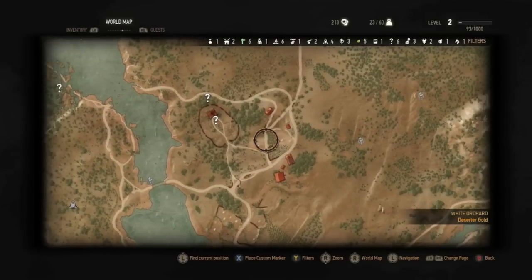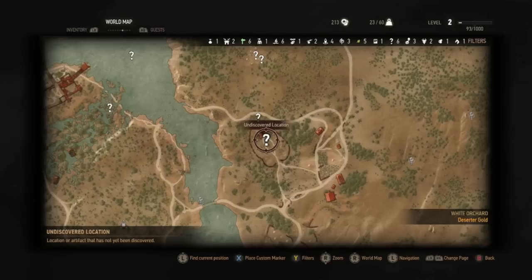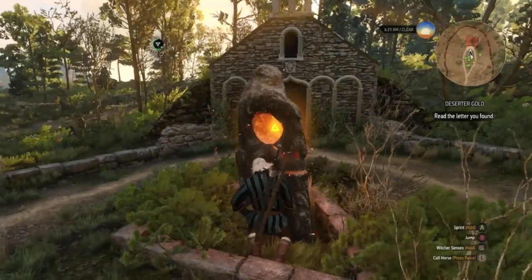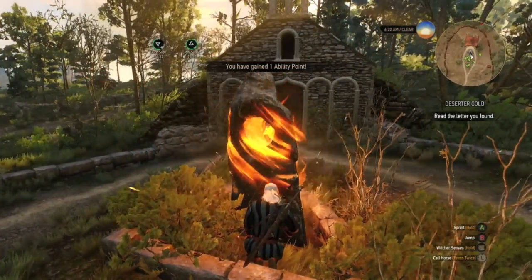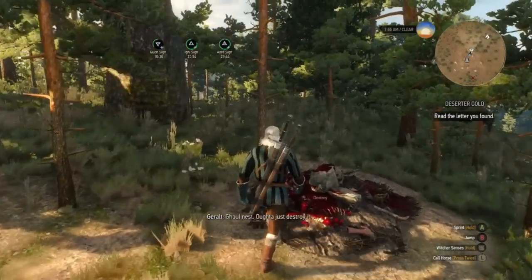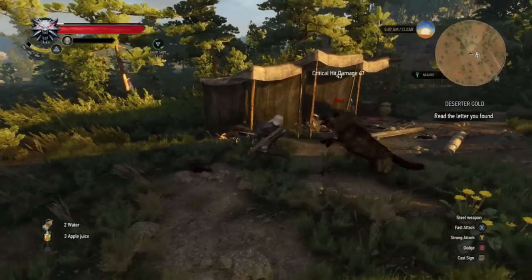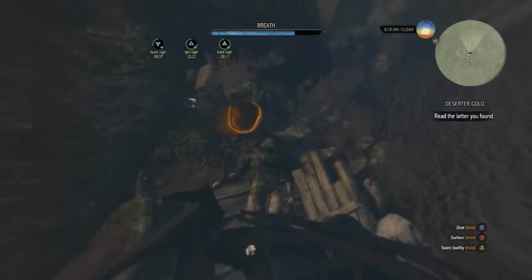Let's first go over those white question marks on your map. These are places of interest — they hold special types of enemies but also hidden treasure areas. The variety differs: the first is Place of Power, power stones that boost your magical abilities and give you an ability point. Then there are monster nests, abandoned towns, abandoned camps that hold a lot of treasure, and finally buried treasure.